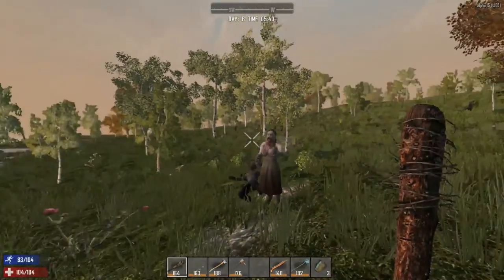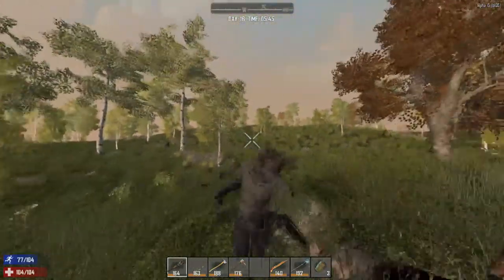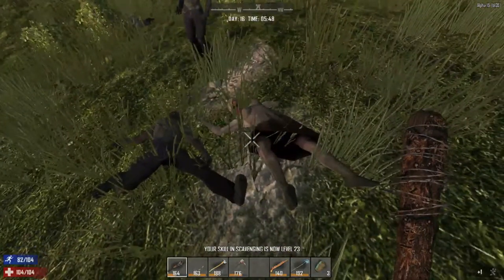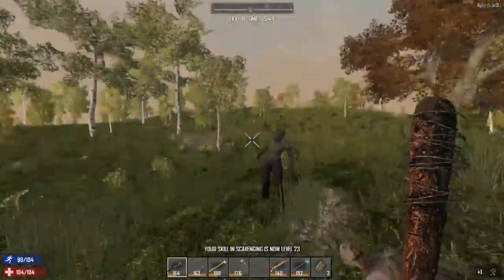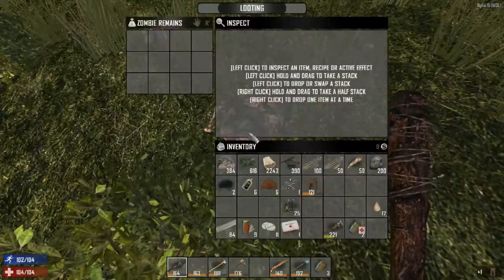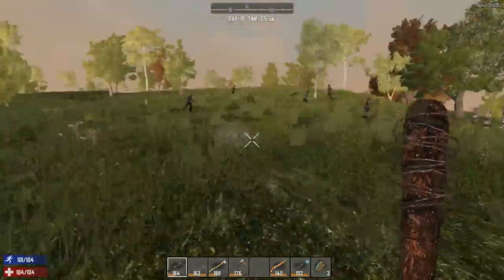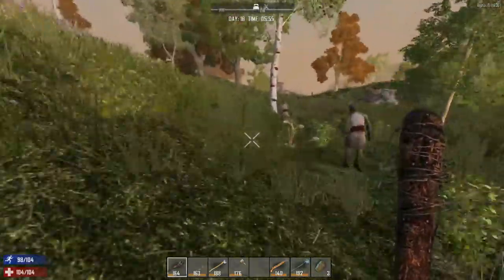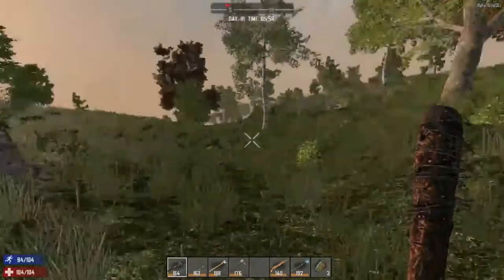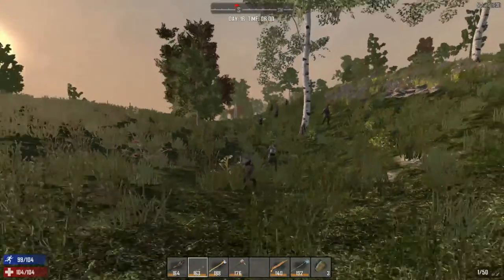Steel smithing costs 30 points and I think I have 22 now, so just a couple more levels needed. Got some loot — piercings, shorts — and I think we can go after those zombies walking in the distance. Let's do that.